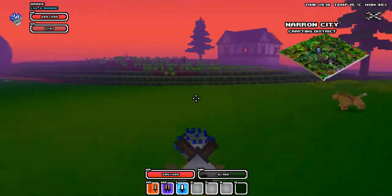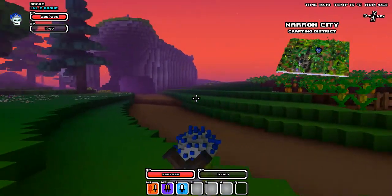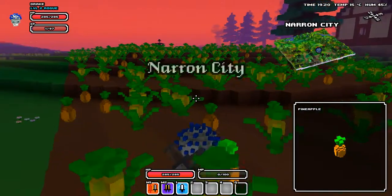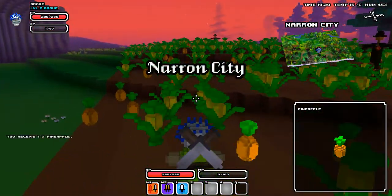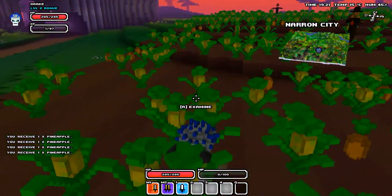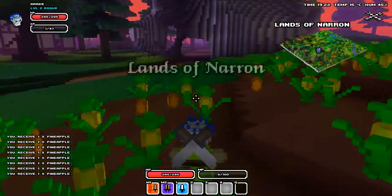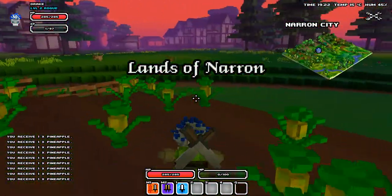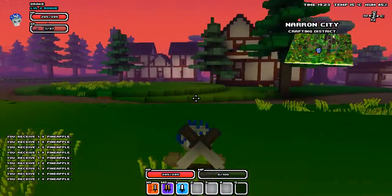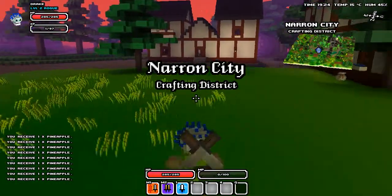We're going to wait for the sun to continue going down a little bit because I want to show you what the night looks like. But I am not really interested - I'm getting my rear handed to me. I'm going to grab some of these and we're going to craft something. The moral of the story is that your field of vision is greatly decreased at night.